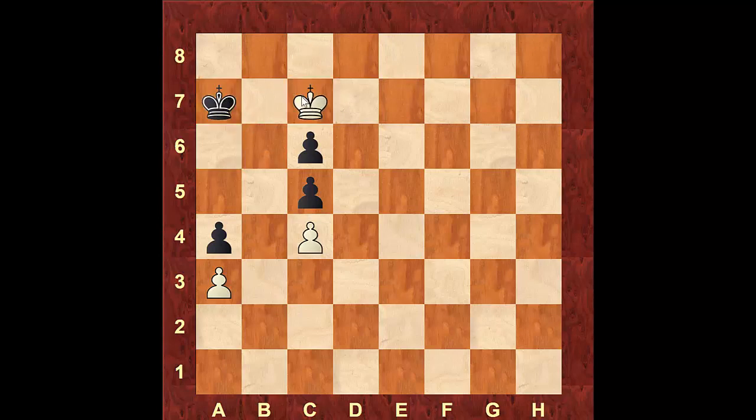Black will not be able to protect the pawns anymore. If he moves to a7, white moves down to c7 and black cannot protect the pawn — white will gain both pawns and win the game. If black goes to a6 instead, white simply attacks the c6 pawn. Black cannot come and defend it because it's illegal to step on b5, and again white wins the pawns and wins the game.